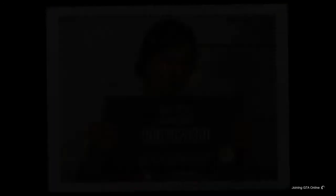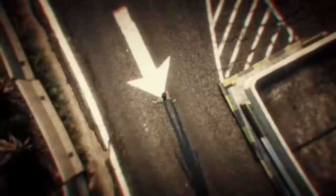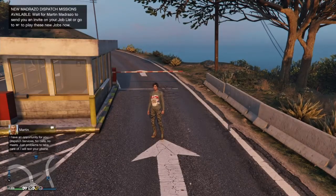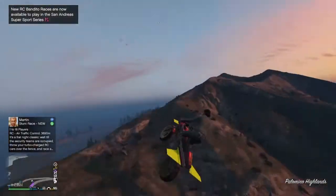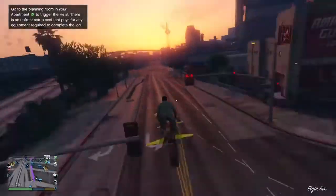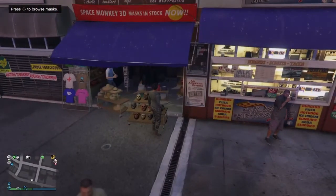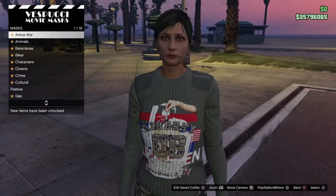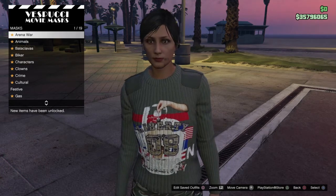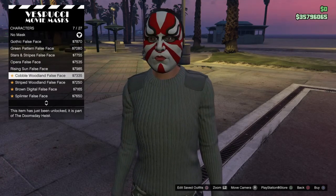Once you are in the online session, similar to the female version, we are going to purchase some items that will actually unlock the beer hats on the male character we started the glitch with. Make your way down to the mask shop at the beach and we are just going to purchase some masks, just like we did with the female version. Go to the mask shop and press right on the D-pad to open up the menu. Go to the character's masks and we are going to purchase some of these. Once we purchase these masks they are actually going to unlock the hats and we will be able to keep them for good.